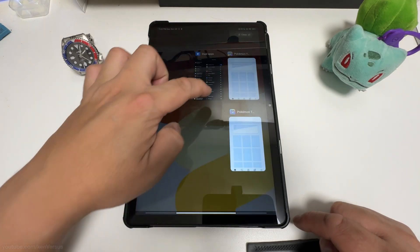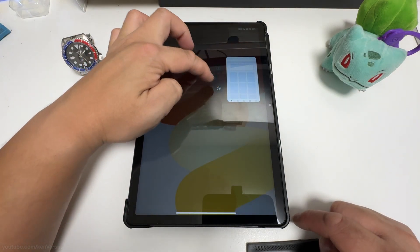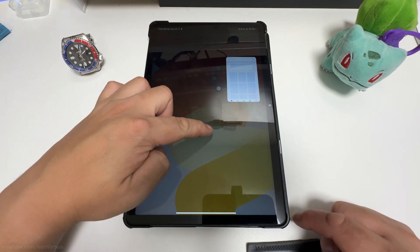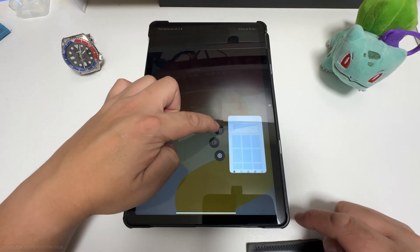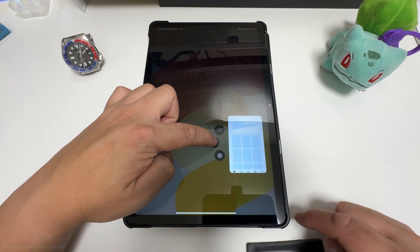Now let's try to run both at the same time in split screen mode. As you can see, the option to split is grayed out. We have to force it by enabling developer mode.